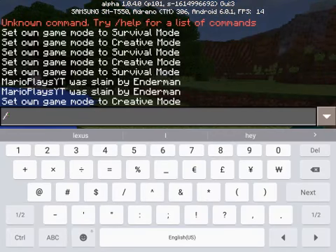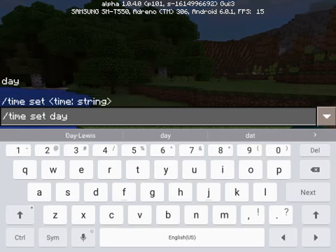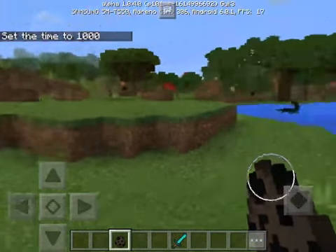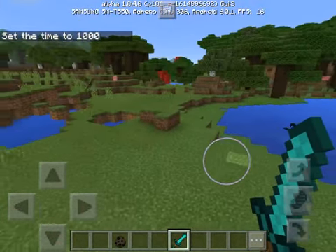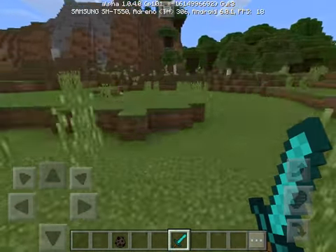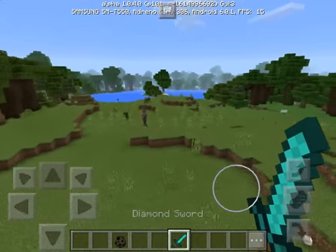I'm going to set my time back to day. The baby dragons are extremely hostile. You can't actually tame them like in the PC version where baby dragons are tameable — they're hostile and you can't even hit them back. So if they attack you, you can't kill them or attack them back.